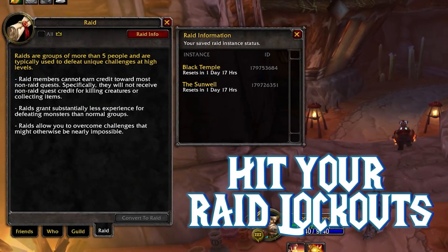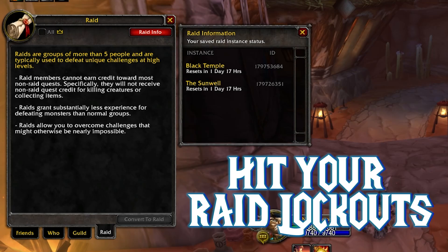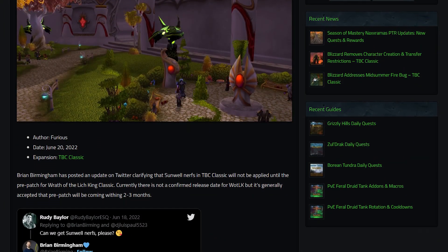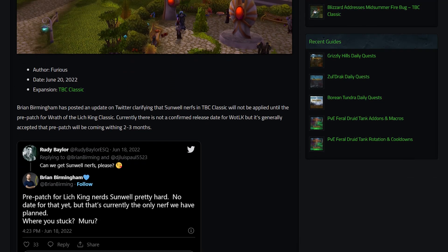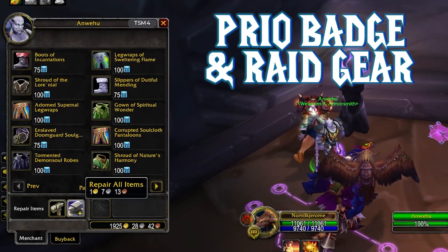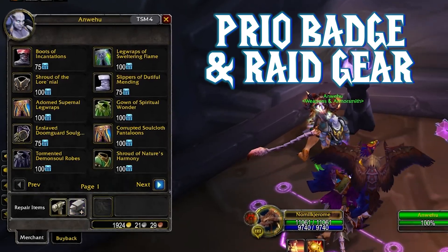Next, you need to hit your TBC Raid Lockouts as fast as possible, or the loot will be wasted. Raids will be heavily nerfed in the pre-patch, so join every possible raid that you can. Prioritize getting badge gear and raid pieces, since they'll speed up your Wrath leveling significantly.